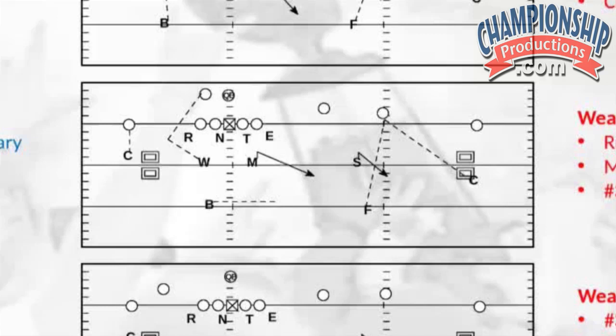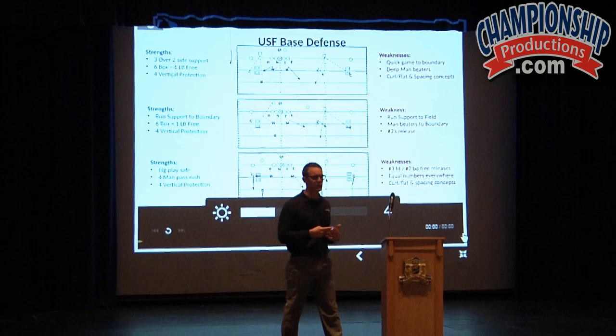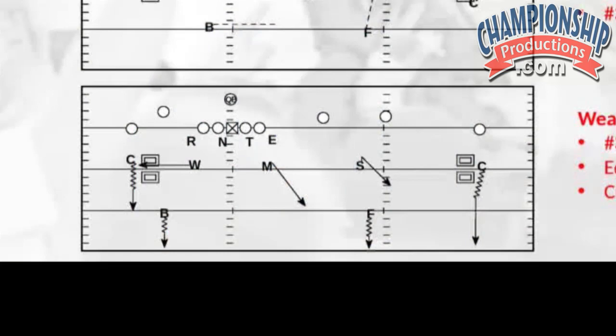How do we play trips then? We will tie our backside safety in towards field support. With that, we felt we still have that six box, which we love. We still have that four vertical protection, which we love. We have that additional player that can support the run into the boundary. So we knew against three by one sets, we were attacked more towards the field or the trip side than we were attacked backside.